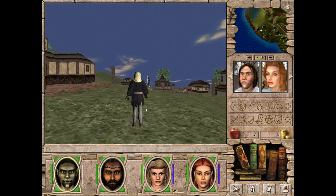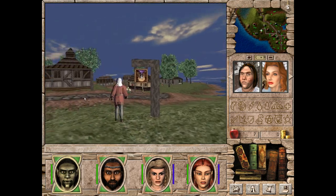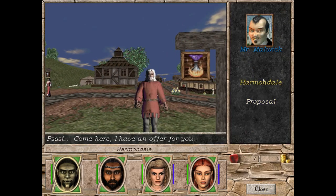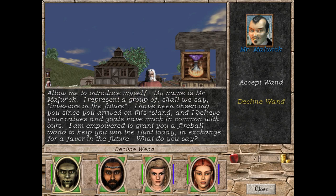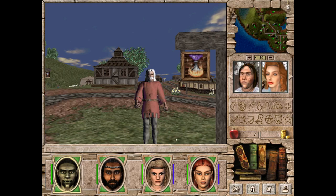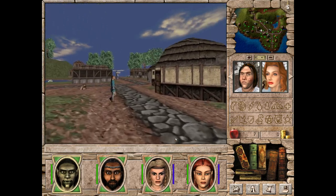Let's talk to Mr. Malwick first. He has a proposal for us. 'My name is Mr. Malwick. I represent a group of, shall we say, investors in the future. I have been observing you since you arrived on this island. My power to grant you a fireball — one to help you win the hunt today — in exchange for a favor in the future. What do you say?' We'll say no. There is actually a way to get it that doesn't involve us making a trade.